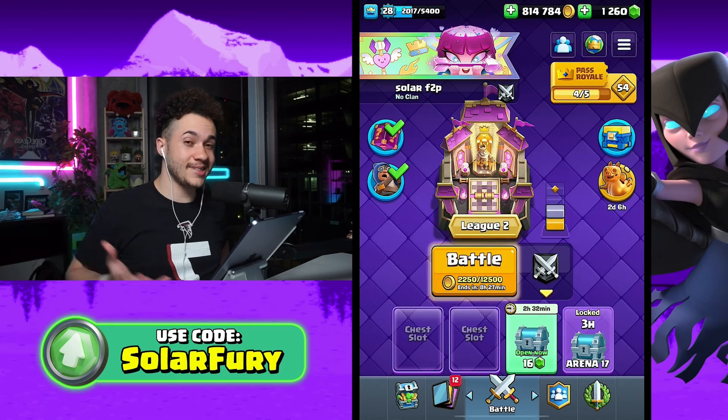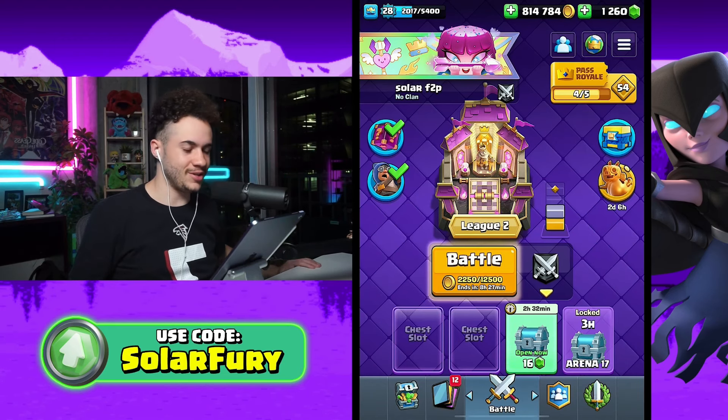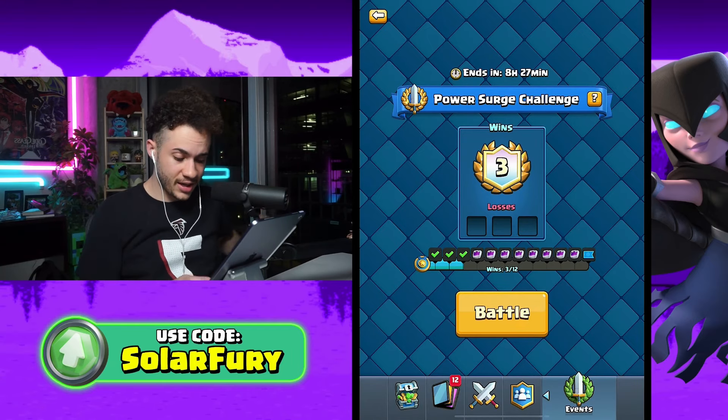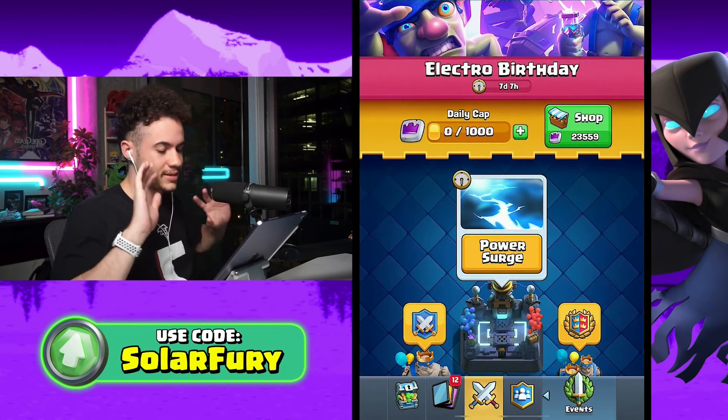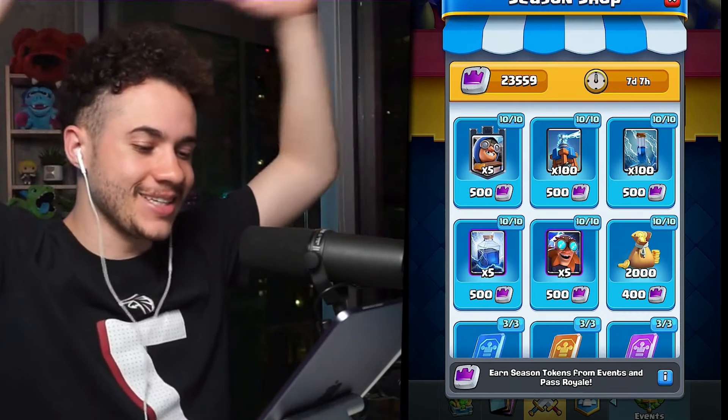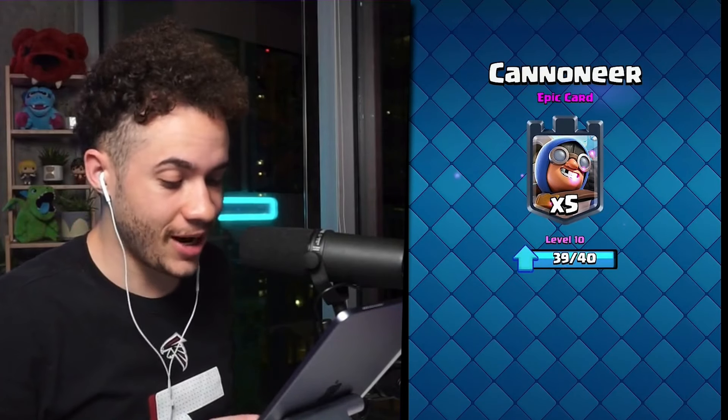Regarding Lucky Drops — throughout the entire time they've been out I recorded them every day, but only got commons and rares. So I'm not going to show every single Lucky Drop — only epics, legendaries, or something exciting like a champion wild card. Meanwhile, we have the Power Surge challenge, which is basically just a building bonanza — the worst challenge in Clash Royale history. Two hours later, we got all the rewards. We have 23,000 season tokens. We have Cannoneers in the season shop as well, so we're going to buy some of those.